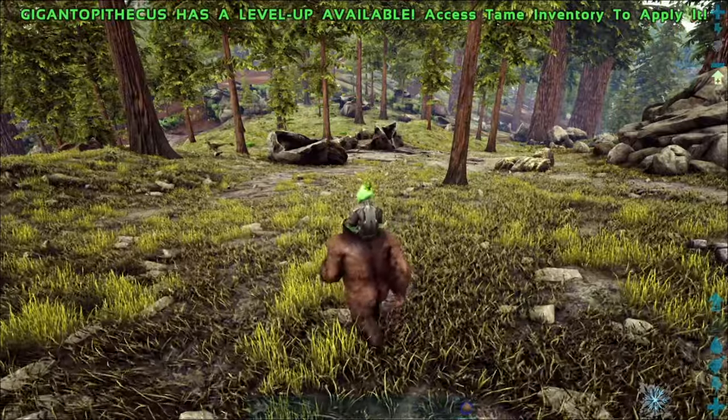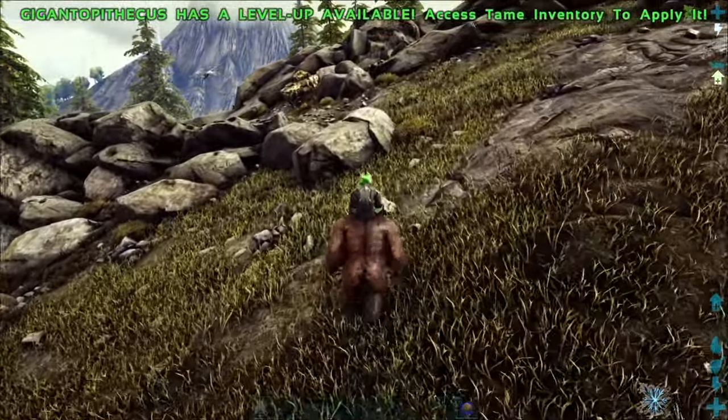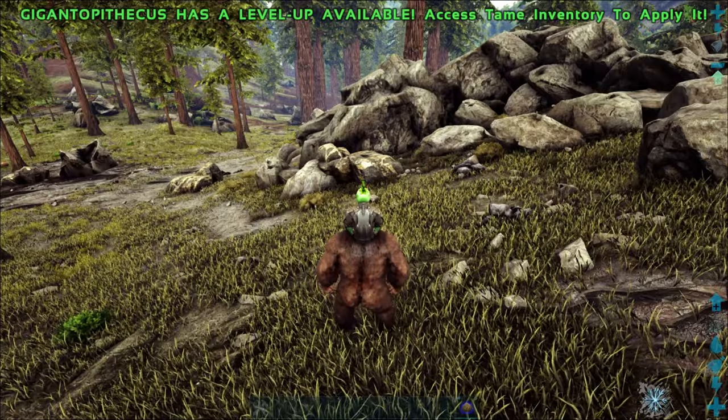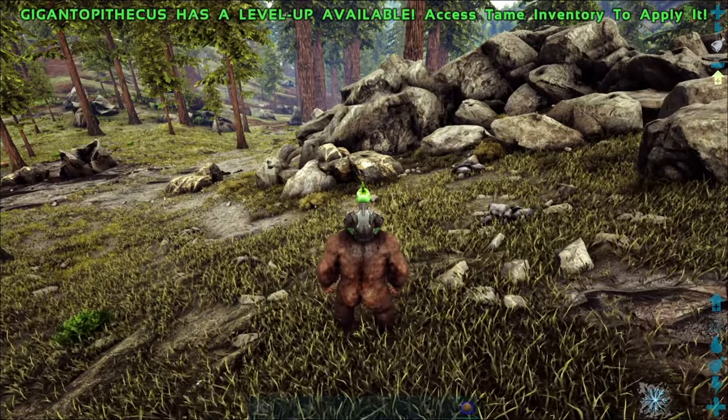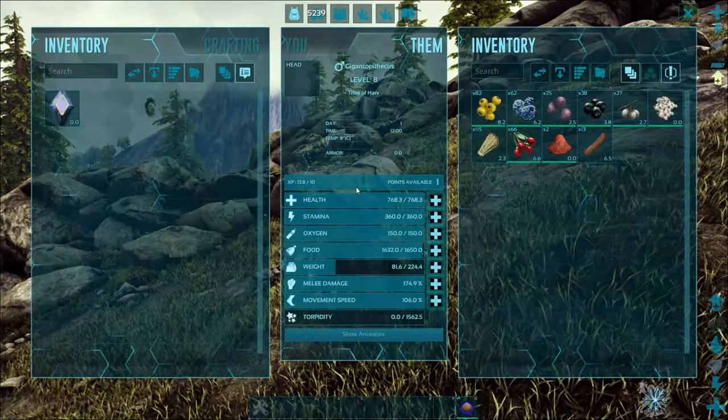He can also carry shoulder animals on top of his shoulder, and most shoulder pets you can just have sitting there, which makes things like Aberration a little bit easier because you can have a charge animal sitting on the shoulders of the gorilla, kind of like a mobile torch for you.